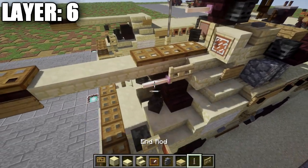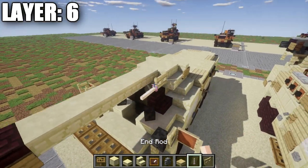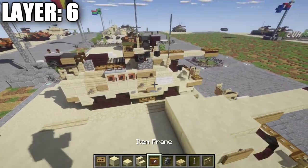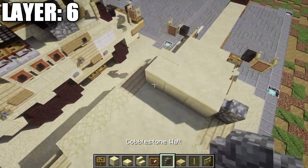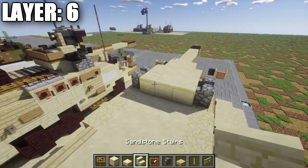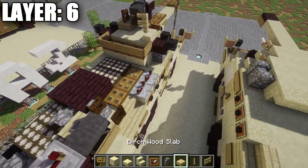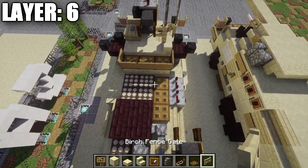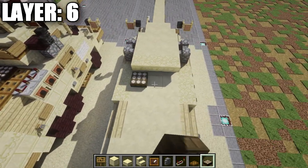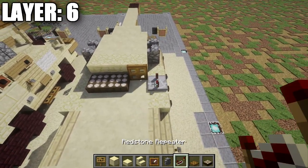Place a sign on the side of these sandstone corner stairs. Grab a birchwood fence gate and an end rod — place the fence gate off this sandstone stair and an end rod coming off the fence gate for the coaxial machine gun. After that, place a row of three smooth sandstone across the middle followed by a cobblestone wall on both sides. Do the same thing again — row of three smooth sandstone across the middle, cobblestone wall on both sides. On the back section, place a row of three upside down sandstone stairs.